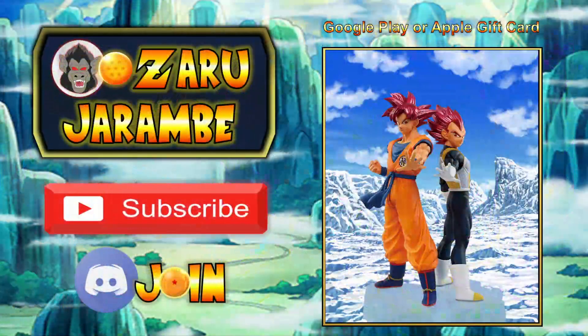But first, I'll let you guys know I will be doing a giveaway during the 7th anniversary on the global side of the game, that will consist of a Bandai Presto figure of Super Saiyan God Goku and Vegeta, as well as a Google Play or Apple gift card of your choice. All you have to do to become eligible is subscribe to the YouTube channel and join the awesome Discord community where the giveaway will be taking place. The link is down in the description below. Stay tuned for more information on the giveaway here soon.